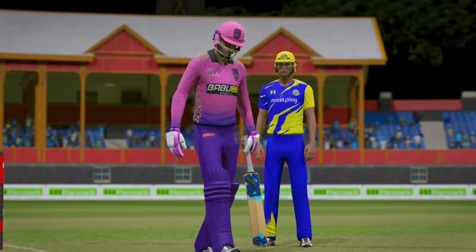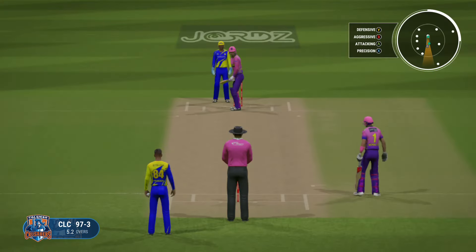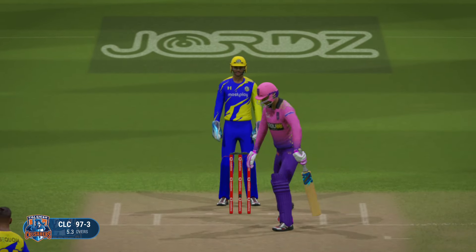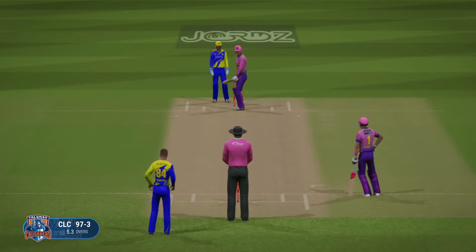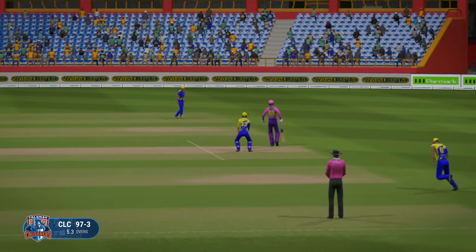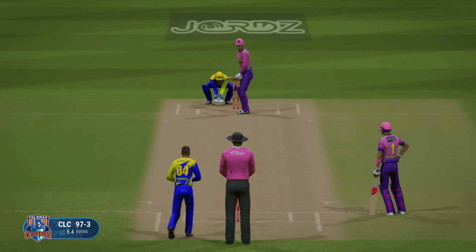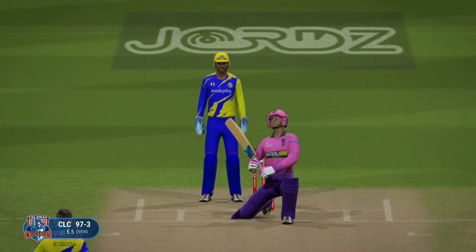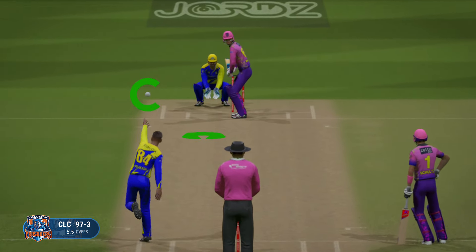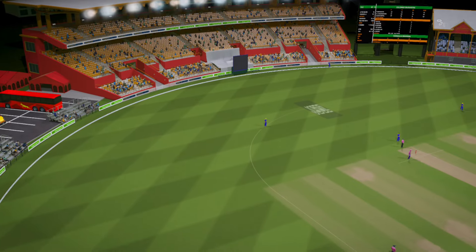That was a boundary the moment the ball left the bat — can't time that any better, perfection. It's been a great over so far, two boundaries from it, the runs are flowing very easily now. The batter has made a bit of a meal of that delivery, straight to the fielder. No, no, no — terrible shot. End of the over, eight runs coming from it. The Crusaders are 97 for three.